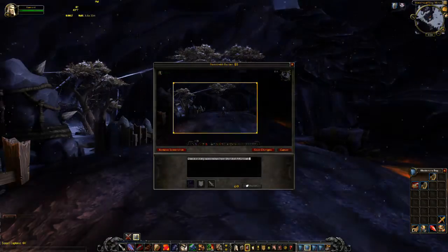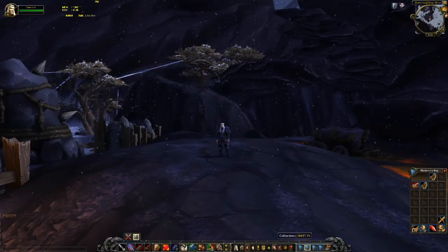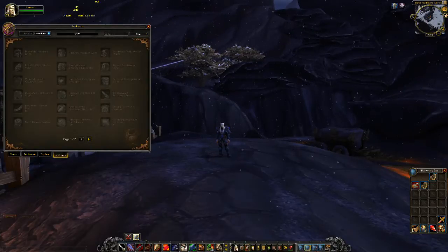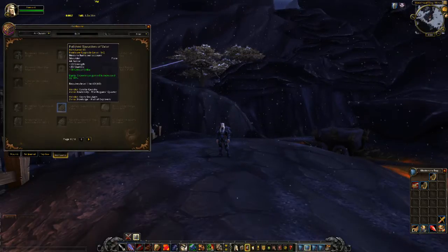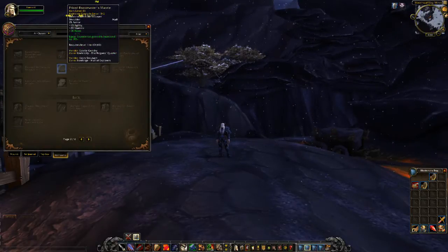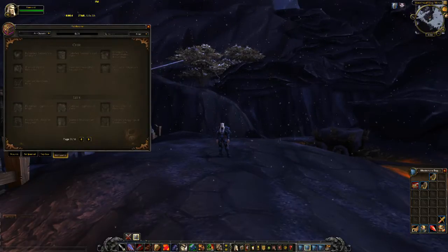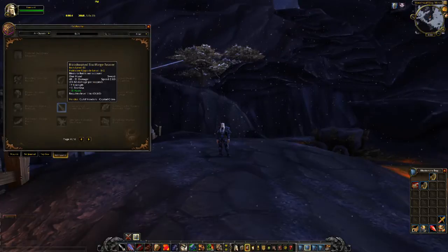The third change, which I really appreciate, is the addition of the Heirlooms tab. Just like a number of people, I have a level-one bank alt just to store heirlooms, and patch 6.1 brings a feature that lets you store all of them in one place. It shares the same space as your mounts and toys in a separate tab. Interestingly, if you collect all the heirlooms you can find, you get an achievement that rewards a mount usable starting at level one — it's basically a mech engineer's chopper with a chauffeur driving you around, which is pretty neat for leveling alts.